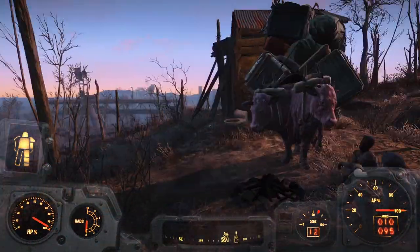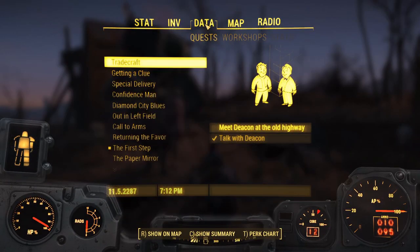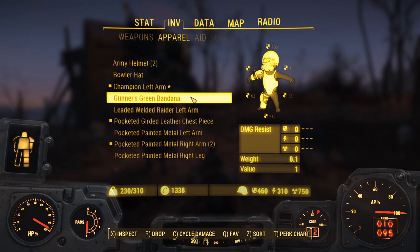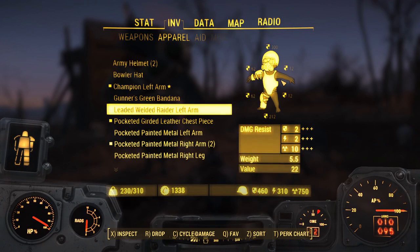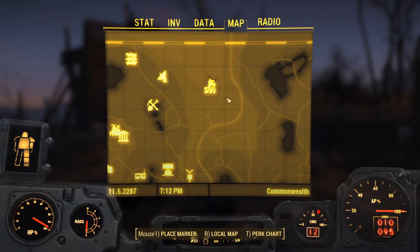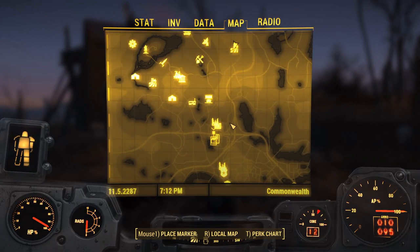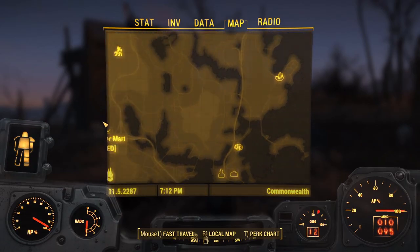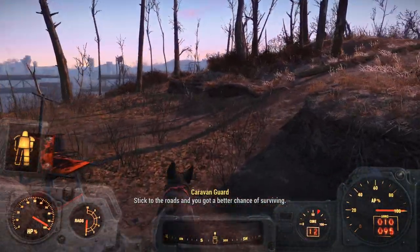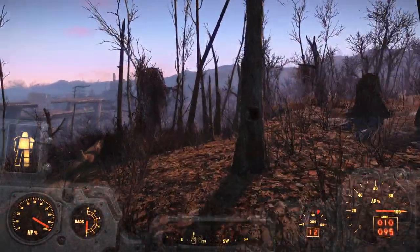Let's go to Corvega. Let's see where we are. Oh, it's because I don't have any power armor pieces right here, that's why it's naked. Corvega is here. Let's walk — business is good. Stick to the roads, you've got a better chance of surviving. I'll walk right in the middle of everything so I can unlock stuff along the way.